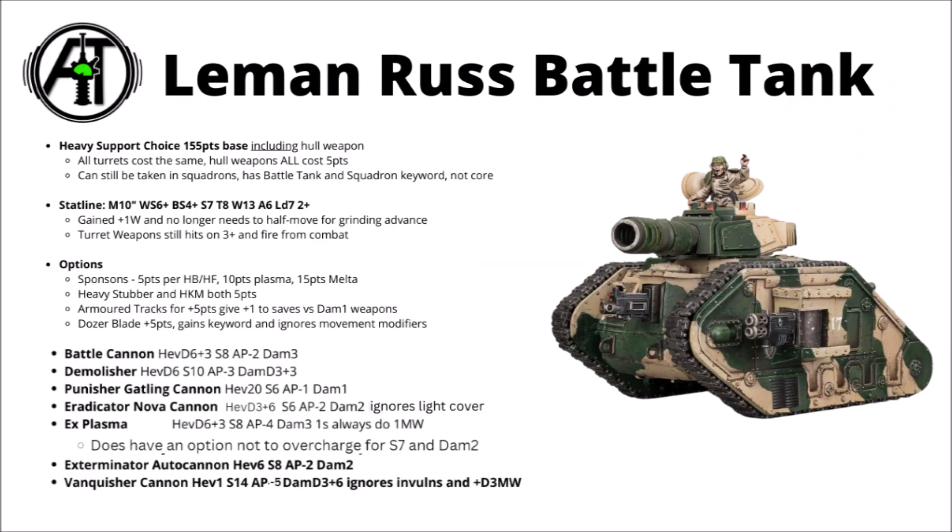First up, here we have the profile for the Leman Russ in Codex Astra Militarum. It's a heavy support choice at 155 points base, and they are looking pretty efficient in the new Codex, mainly through gaining a whole ton of firepower on the turret weapons, which now give you a plus one to hit. Hitting on threes rather than fours is just so much better. They also gained an extra wound, and the sponsons are cheaper as well. It does look like it's a good time for Rosses.